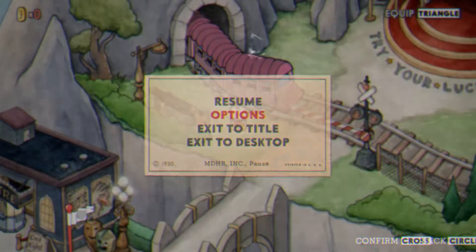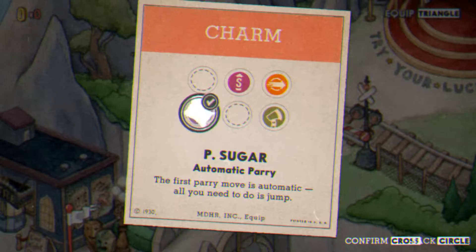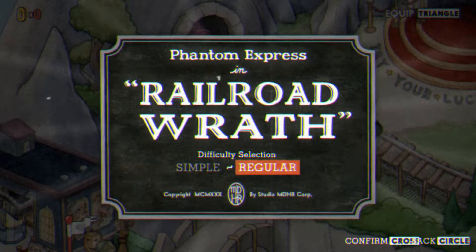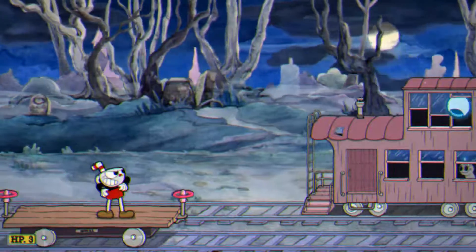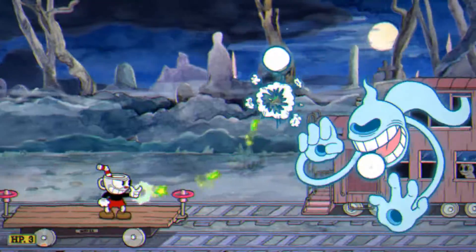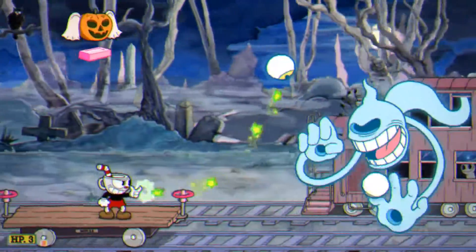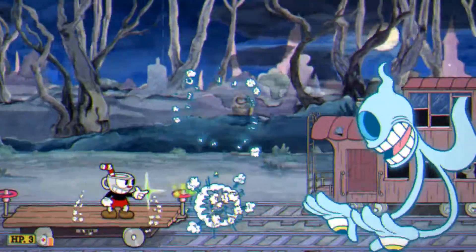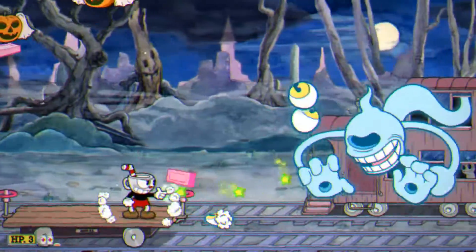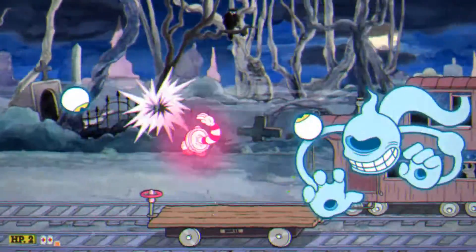Yeah, let's change up our loadout here a little bit. I think homing is probably the way to go, but I'm not really feeling the parry. I'm in here — change this to auto parry, change this to energy beam. I think this is probably the loadout we want. Essentially we'll fill the meter, do homing shots, manage parry the soap, and when our super meter is full we'll use the energy beam to get through the face. Or completely miss and put yourself in a terrible spot.